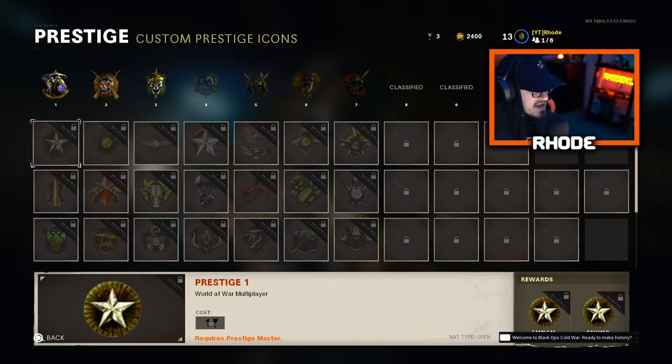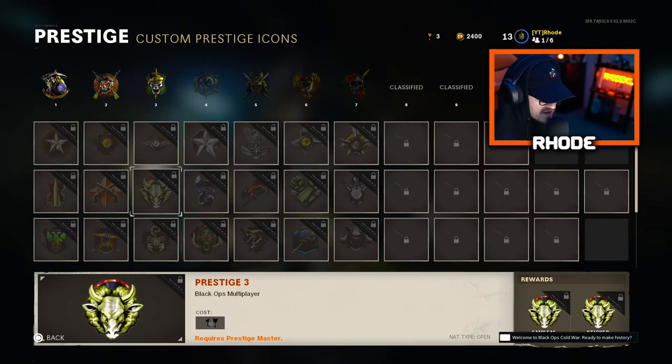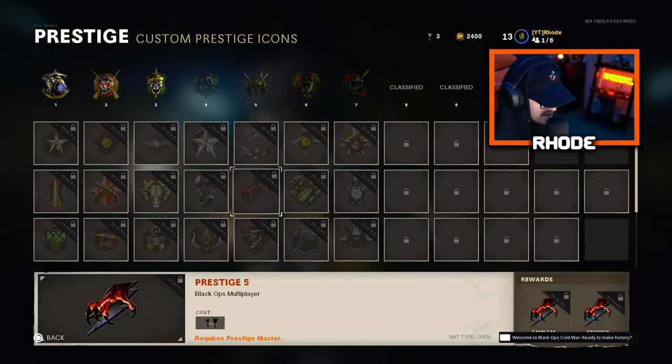At the top you can see the Cold War ones above all these. Currently I'm on Prestige 3, only Level 13 — I've pumped out like eight videos already so I haven't been grinding much. One of my favorite icons is the Prestige 3 Black Ops 1 multiplayer icon. I also love this Talon one — the claws. These are all really nice.